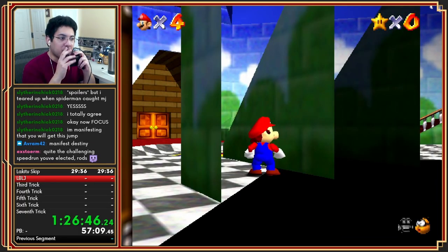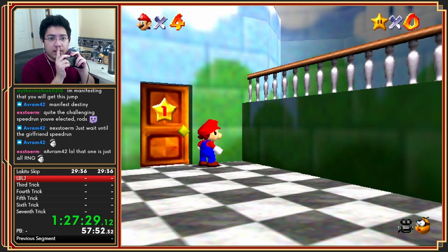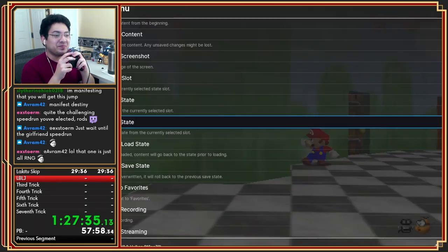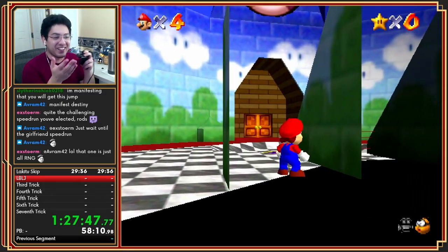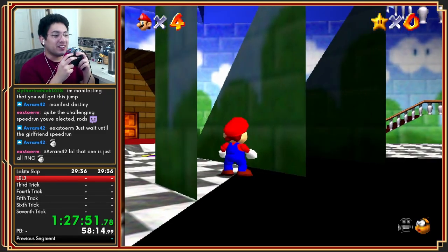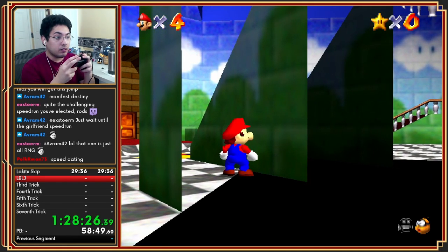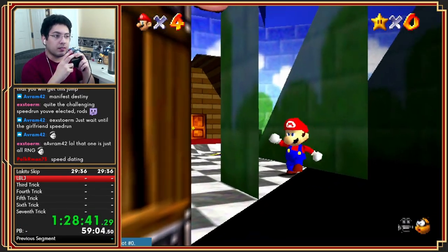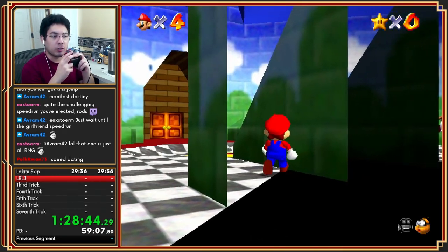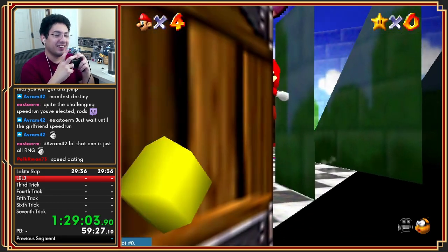I decided to go with the hardest version of the 16-star speedrun and I've never speedrun in my life. Just wait until the girlfriend speedrun — that one is all RNG. I guess I could do things to speed that one up. As long as the baldness speedrun isn't the first one, I'm okay. Could go speed dating — create a Tinder, Hinge, or Bumble profile. I love how these apps try to make themselves verbs: 'I'm hinging, I'm bumbling.'